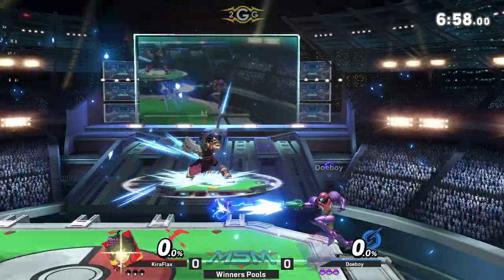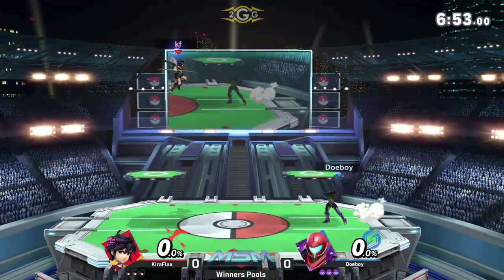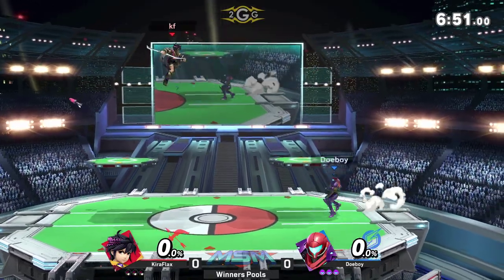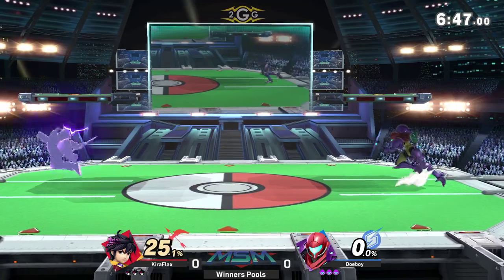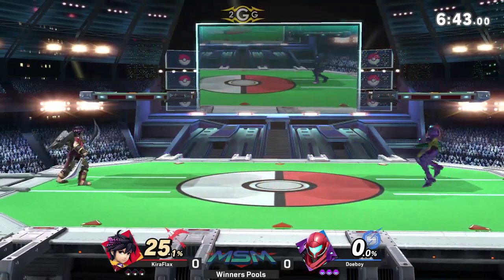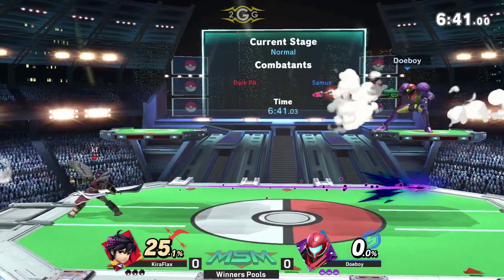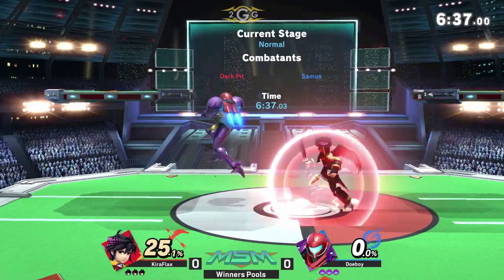I feel like it's probably a good idea to go with Dark Pit first because you have just the correct amount of tools to space him out. You have the arrow, you have the orbiters. He doesn't have to deal with these projectiles if he's just air camping Doughboy, but looks like that's not going to be the case. He runs and tries to get the nail but he doesn't find it.